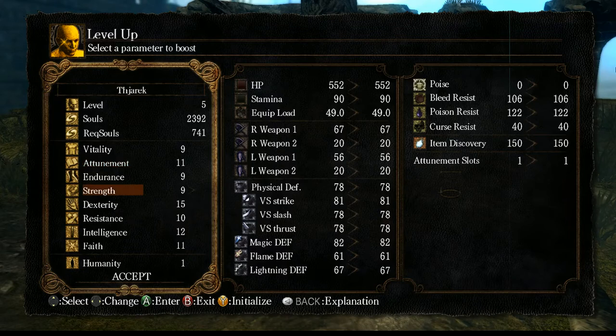Strength is for your strength weapons, dexterity for your dexterity weapons. Resistance increases your resistance obviously. Intelligence is your intelligence, and faith is for the cleric. Basically, depending on what you need, make up what you want with your weapons and whatnot. People say you should try to hit 30 in each, but most say 40.